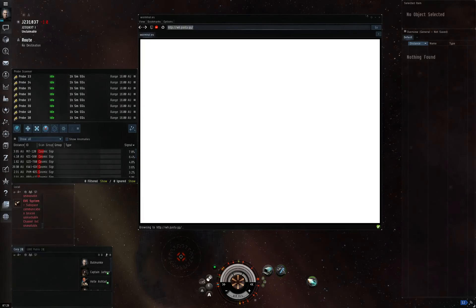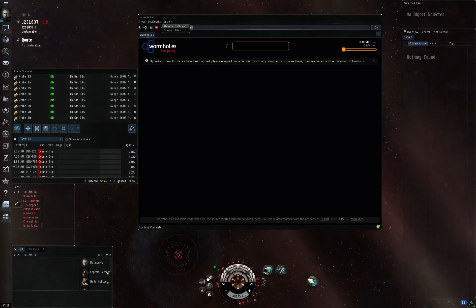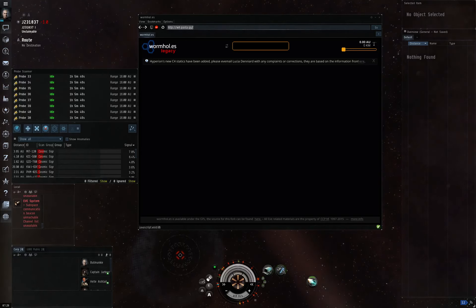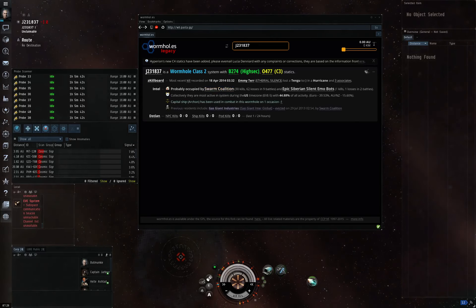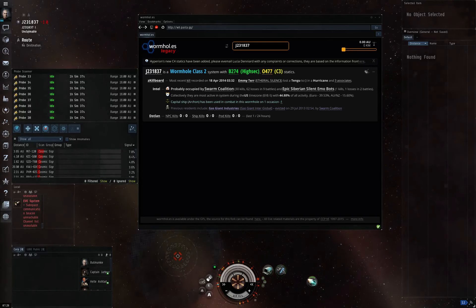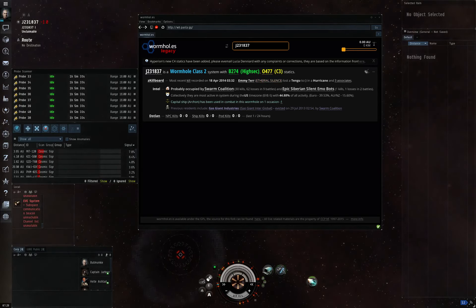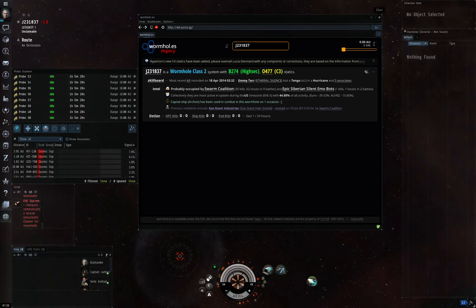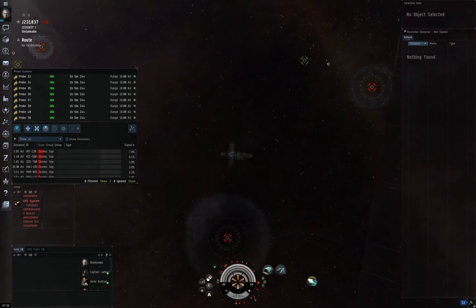Now we are ready to find out what kind of system we are in. Go to the browser and navigate to wormholepasta.gg. Under options, go to trusted sites. Then hit the circular arrow and it will pull up and tell us what kind of wormhole we're in. We're in a C2 wormhole with a highsec and a C3 static. This also shows some combat activity that has been around, but that doesn't pertain to us right now because we are not looking to fight — we don't live here. I'm simply interested in what's actually in this system.